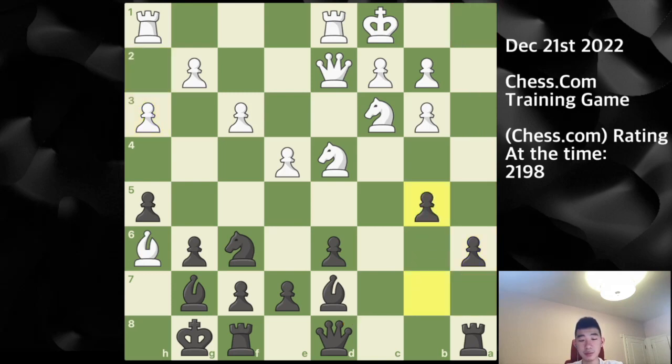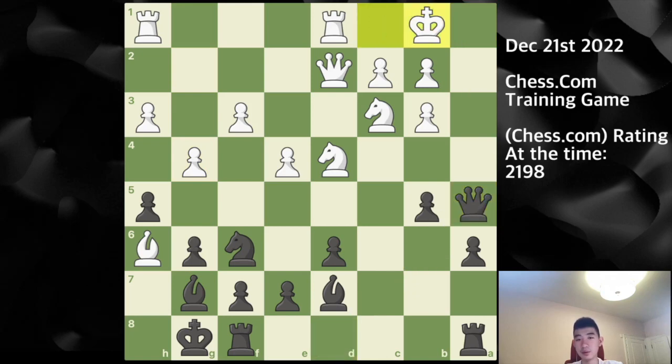After h3 I play b5, then g4 is met with queen a5, trying to get to a1. King b1 was played — a logical response — and I play b4, still trying to break through, maybe following up with a5-a4.